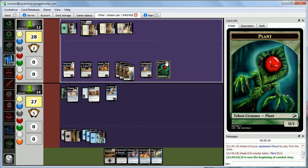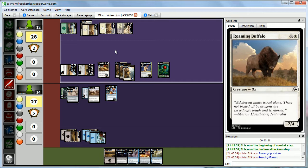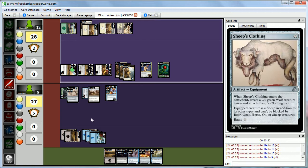Abby attacks with the Buffalo and Vulture. If we block the Buffalo, she puts a plus 1 plus 1 counter on it making it a 3-4, so we can't profitably block and we just take the damage — 5 total, down to 9. We untap and draw a Swamp. Abby's at 12 but amassing a giant army.